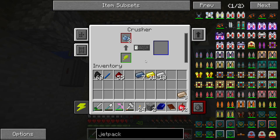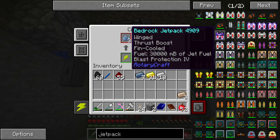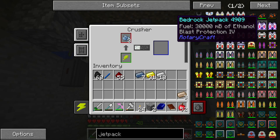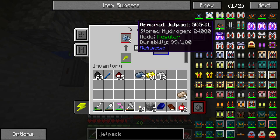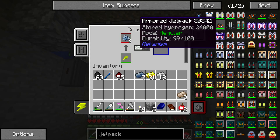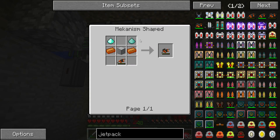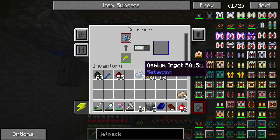I need one crushed iron. Bedrock jetpack — that sounds cool. But that's really end-game Rotary Craft stuff. How to make the armored jetpack — I need a block of steel, some bronze, some diamond dust. That's not too bad. I could work on that.